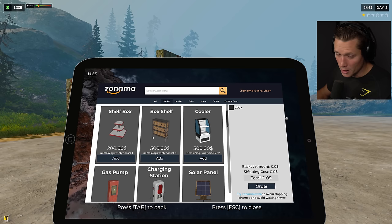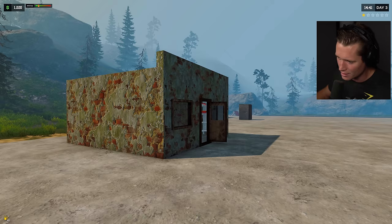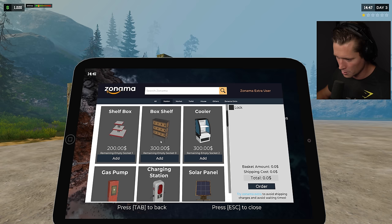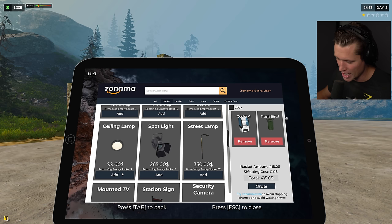Speaking of margins, let's go into our gas station and take a look at prices. I'm gonna pump up the prices a little bit — we're gonna go 1.2 on fuel and 1.25 on grocery. Inflation's hitting hard, you know, the pandemic was crazy. We're gonna see how that works.